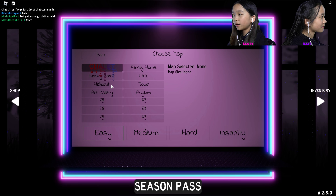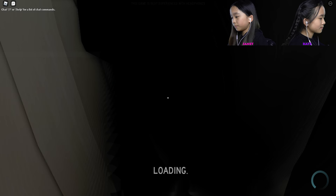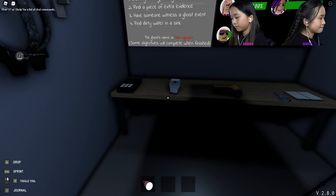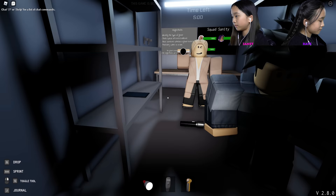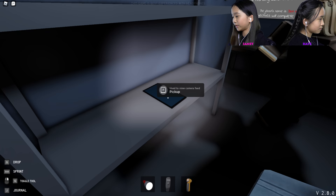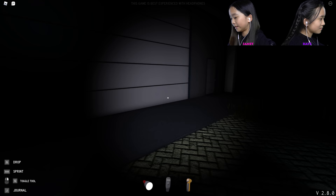Okay, let's play again! The next map we're going to be doing is the Luxury Home on easy. Let's ready up and start it up. Okay, we are in. I'm gonna pick up the strong flashlight, turn it on, get the EMF reader and the room temperature thing and the key. We can place down the camera and someone can look at the laptop if they want. Okay, let's get looking.